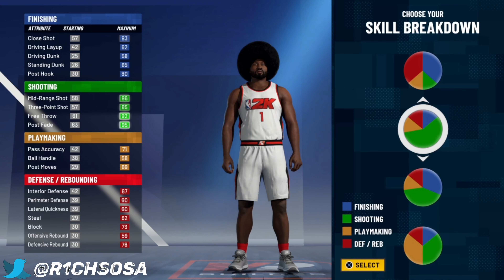Now let's get right into the pie charts. You might be thinking two-way stretch four, we might have to pick a pie chart with half defense — nope. We're gonna pick the one that's full green, and that's what we're gonna use to make this two-way stretch four.